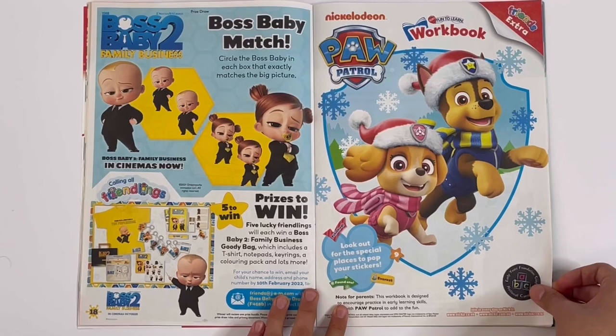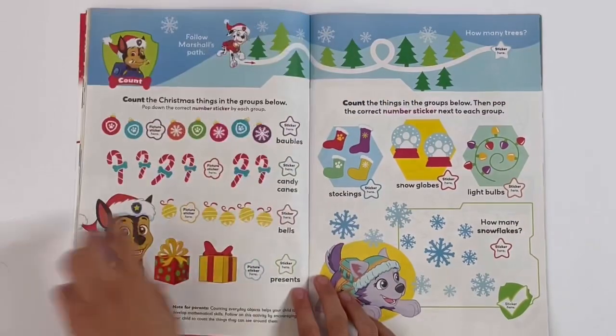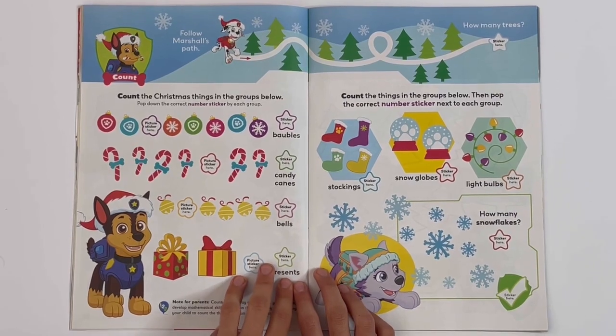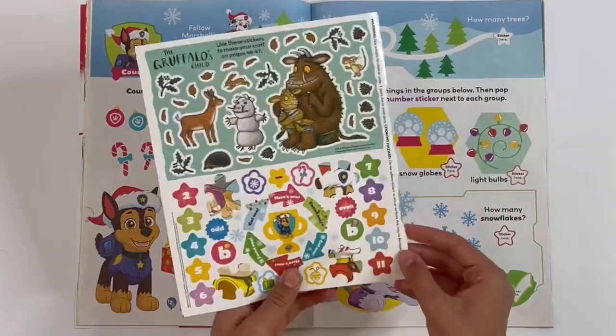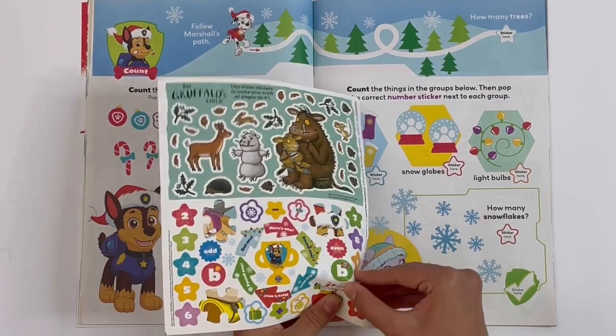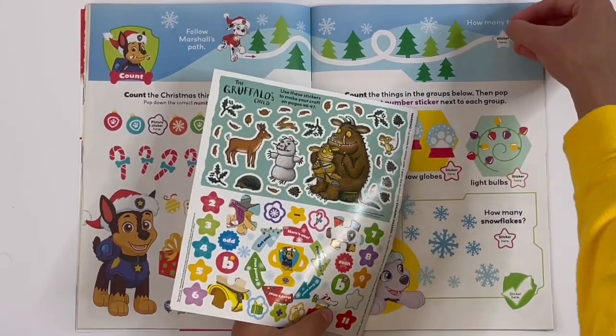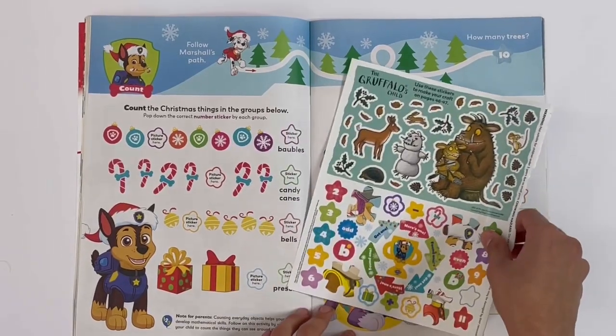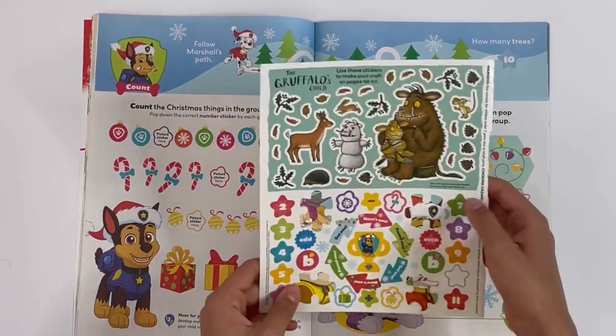And now we're on to the Paw Patrol workbook. So first we've got some counting — follow Marshall's path and how many trees are there? You need to go by the surrounding outlines, so there'll be ten trees. Count the things in the Groots below — we need to do some sticking on as well.